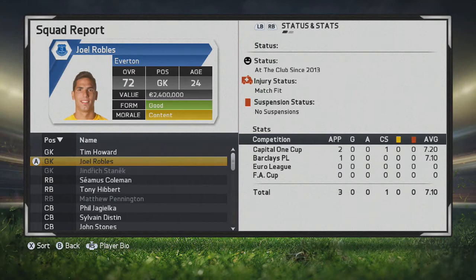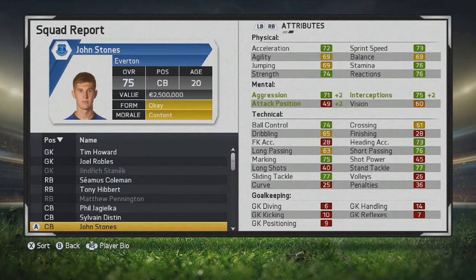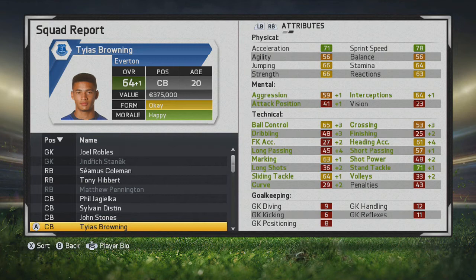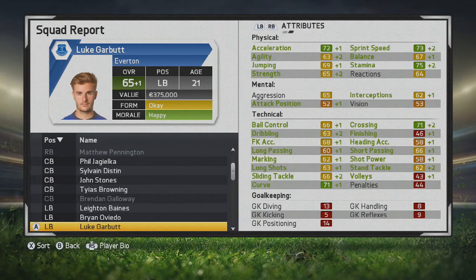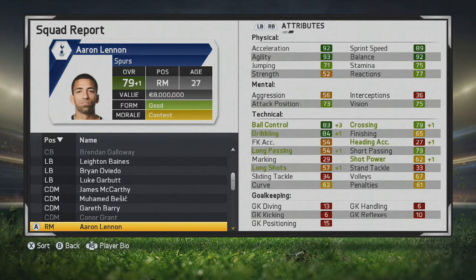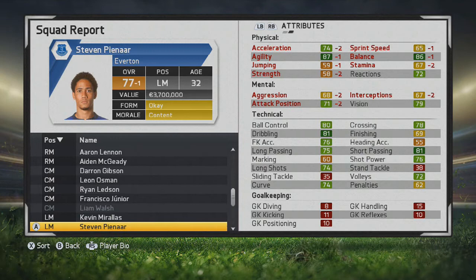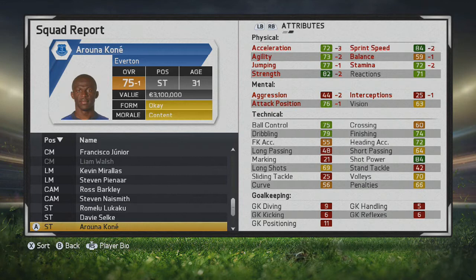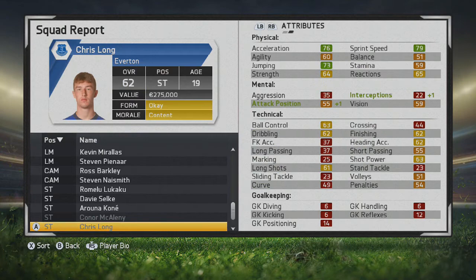Taking a look at the squad report: Tim Howard is still quality. Robles needs more growth. Pennington is out on loan. Joke and Distant are going down physically with age. Stones is improving mentally, but I'd like to see more technical progression. Browning's going up, which is nice. Baines, Oviedo going up mentally. Garbitz improving tactically, physically, and mentally — same for McCarthy and Besic. Barry is going down and doesn't really feature anymore. Lennon and McGeady are still growing. Osman has dropped a lot. Barkley growing mentally. Lukaku dropped due to injury. Selk has grown very nicely technically, especially finishing and heading accuracy — great to see.